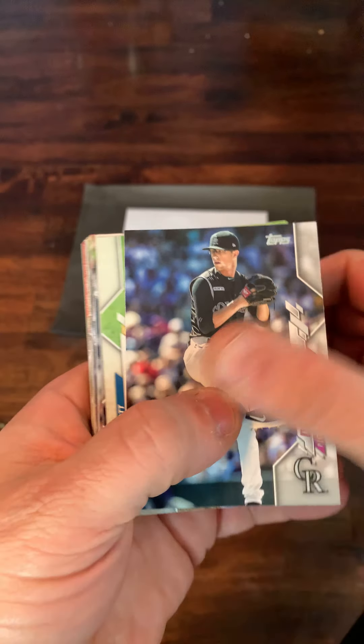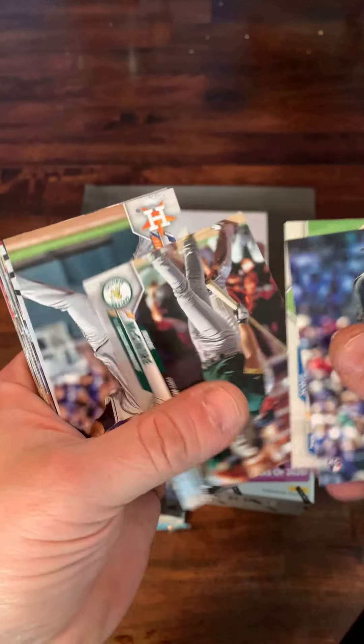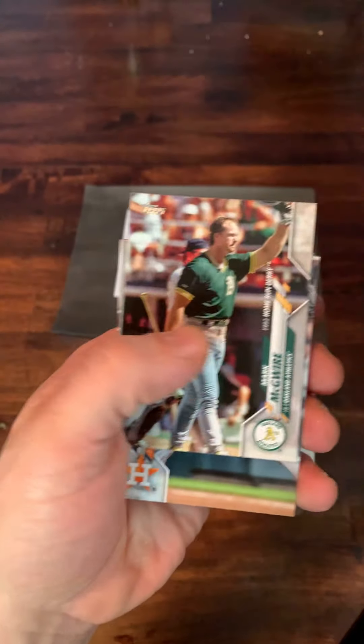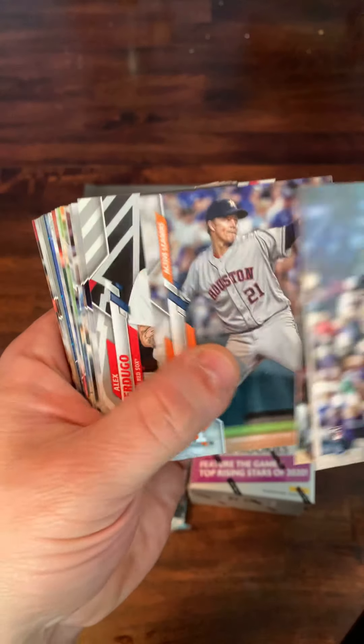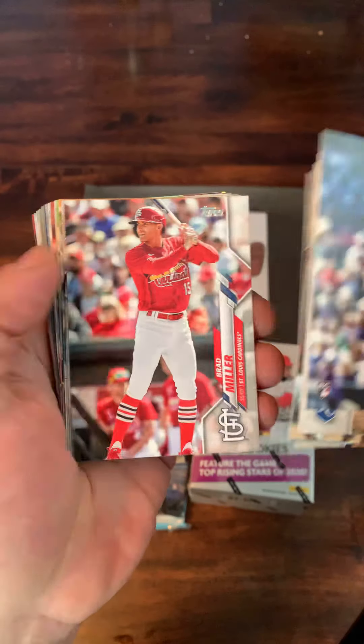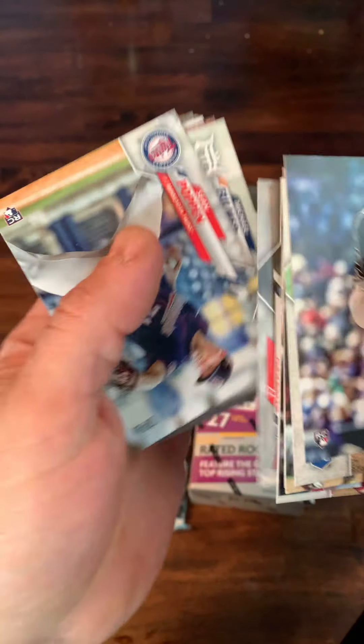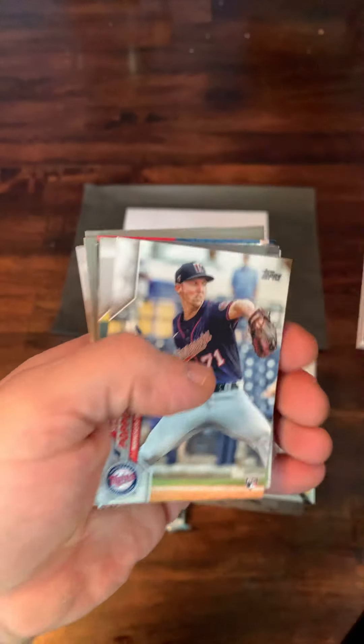Leading this pack off, we got a rookie card of Philip Deal. We got Scott Barlow. Just fly through these — we've opened Update before. McGuire, Granke, Alex Verdugo, Davis. Looking for something of a parallel or some sort of a hit. I'd love to find an Arizona card.